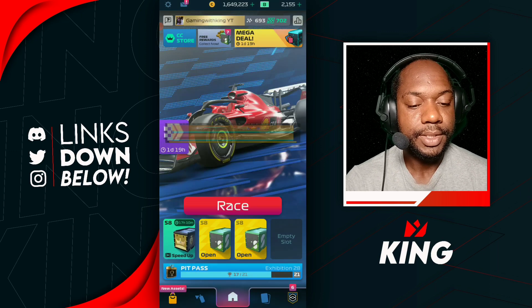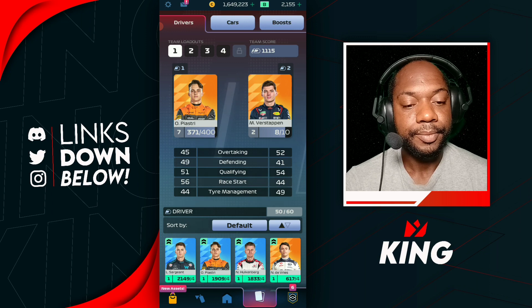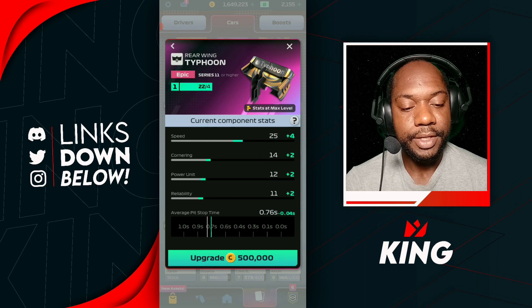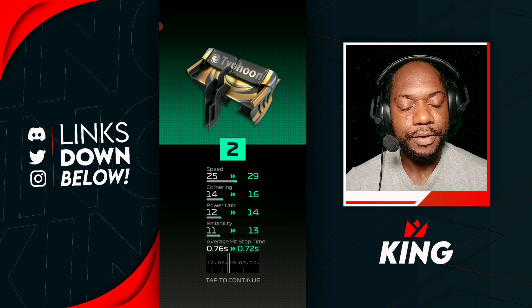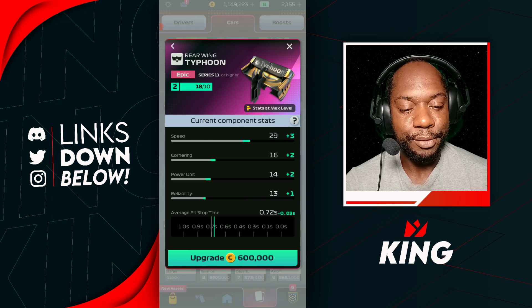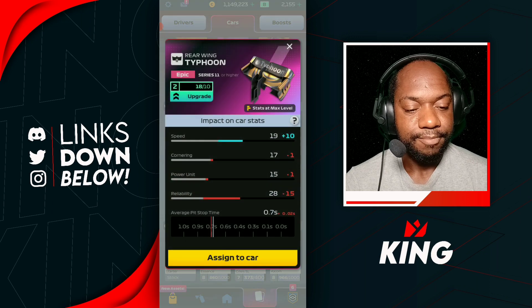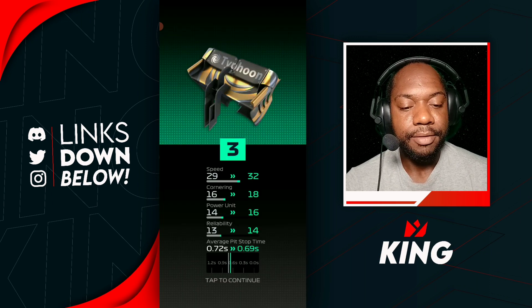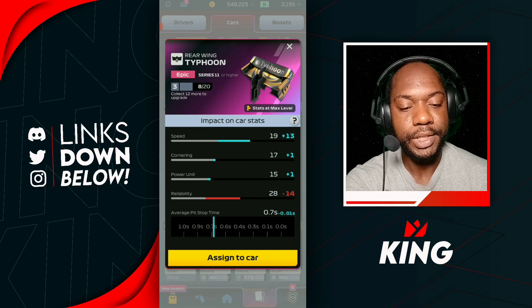Let's check how much coins it actually needs to upgrade the Typhoon, then we'll open the legendary crate. Typhoon level two — 500,000 coins, okay we can do that. Level three Typhoon — 600,000 coins. Is level three worth it? Yeah, I think it's worth it — 14 plus, 14 minus reliability. We can start using Typhoon at level three.